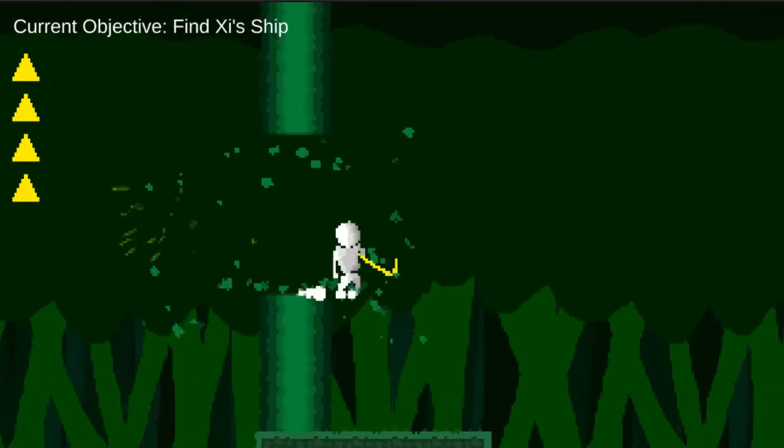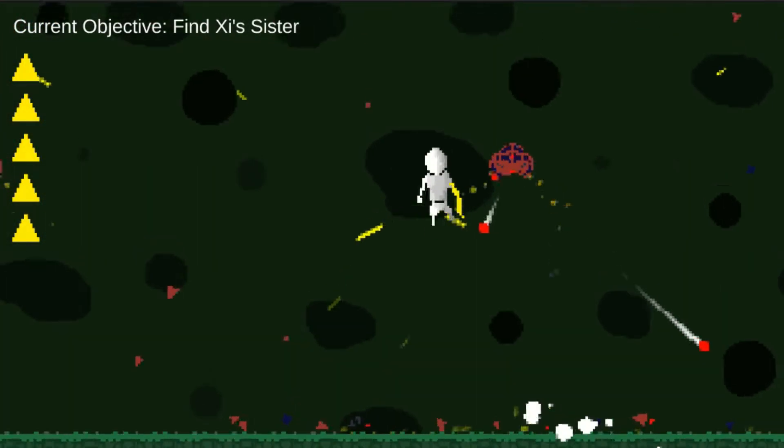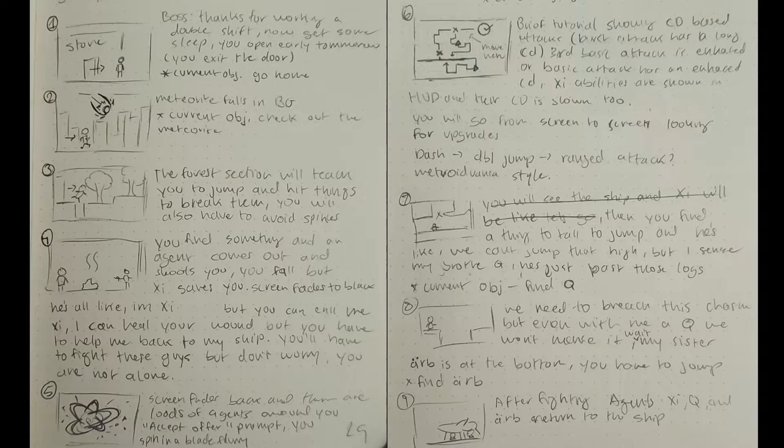I'm going to pretty much spoil everything about the game here. So if you're interested in trying it out before you watch this, there's a link in the description. Usually when I make games, I like to storyboard them out first. So here I've laid out the basic story and some key points that the player will encounter as they play.